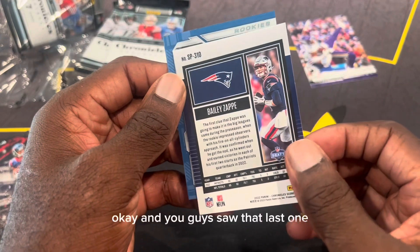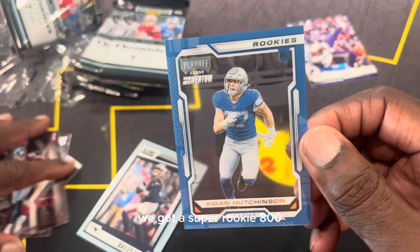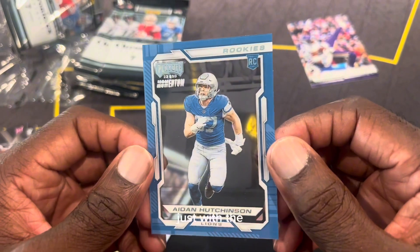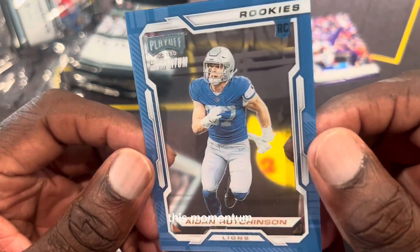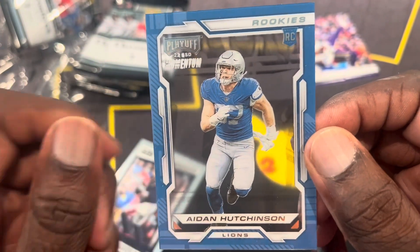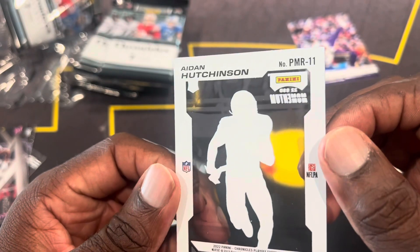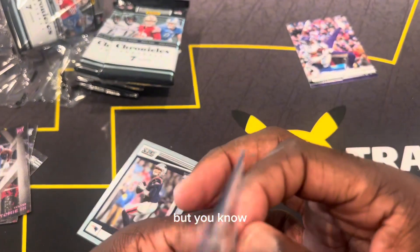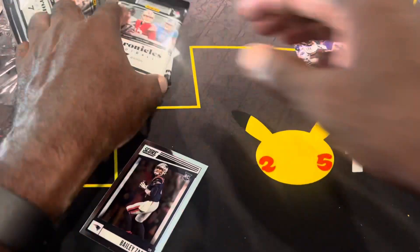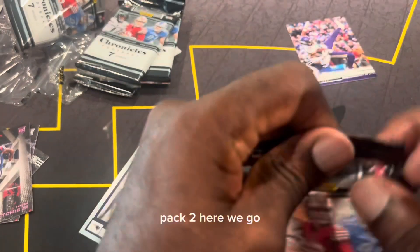So three back-to-back nice hits and we got a Zappy who is apparently battling for the starting position this year. We got a Super Rookie 800 with this Momentum card. The Momentum is kind of like slashed up — that's a pretty nice card. I'm not a big fan of the acetates but we're all a fan of something. Back to back to back right here.